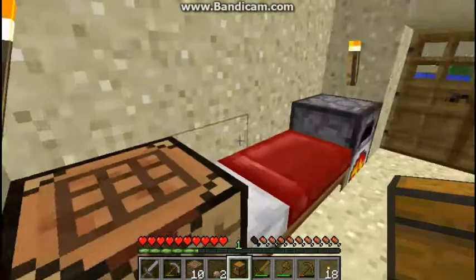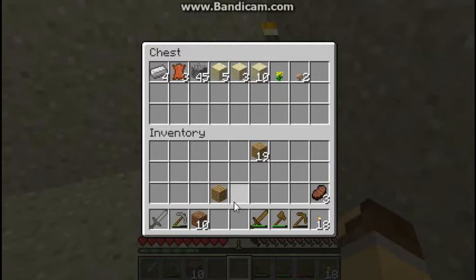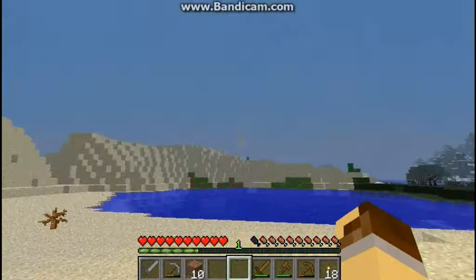Where do I want to put the chest? Let's put it in the corner. I'll keep my iron, my cobblestone, and I'll keep the dirt with me — you never know when it'll come in handy. Keep the flower safe and those mushrooms. It's almost night so I'm going to skip ahead.